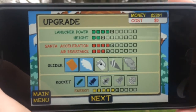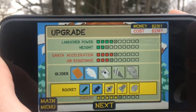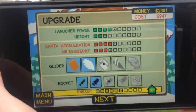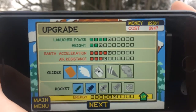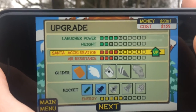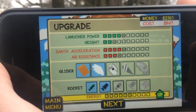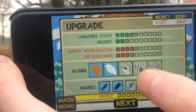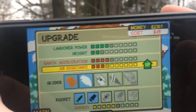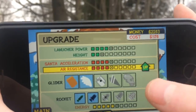This is the upgrade menu. Right off the bat you will have nothing — you'll buy a glider and rockets, and you can buy upgraded versions of both. You can also get plenty of other things here like energy, which lets you get more rocket fuel so your rockets work longer than they normally would. Then you have other things like Santa acceleration, air resistance, height, and launch power. When you can afford one of these, you'll see an up button on it, and you can see the price of anything you click on. You hit that and it will upgrade it — you'll hear your sound effect and you now have it.